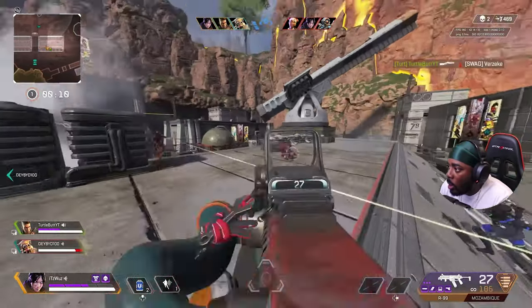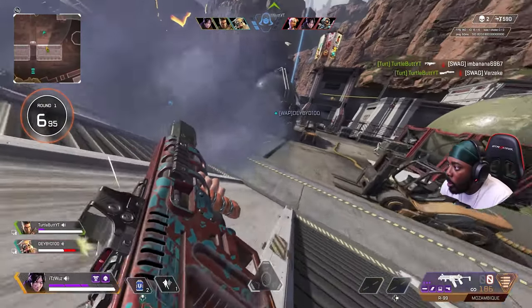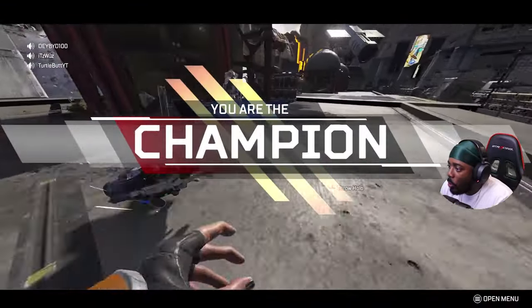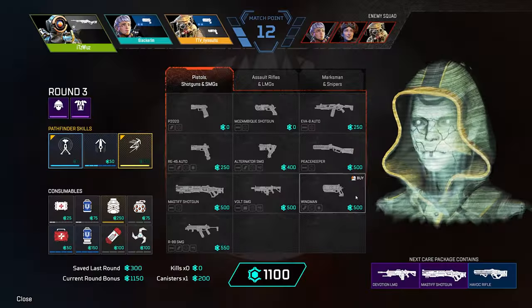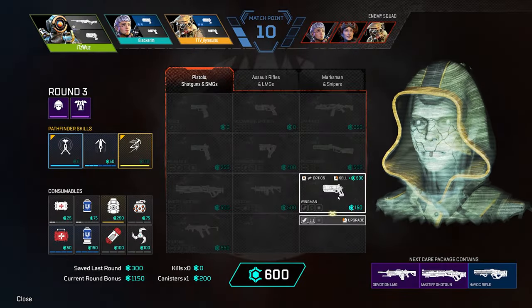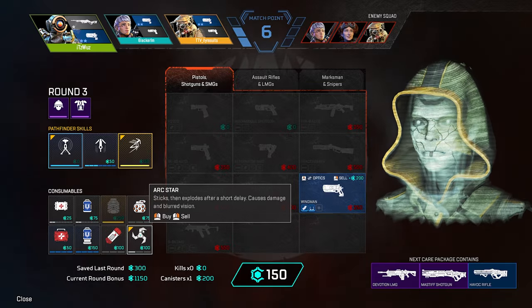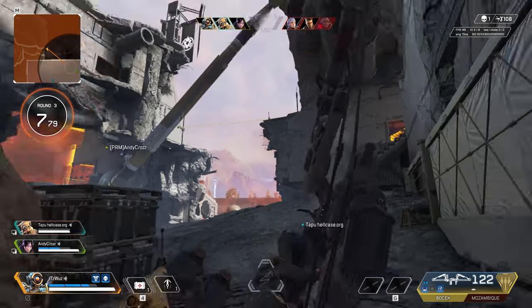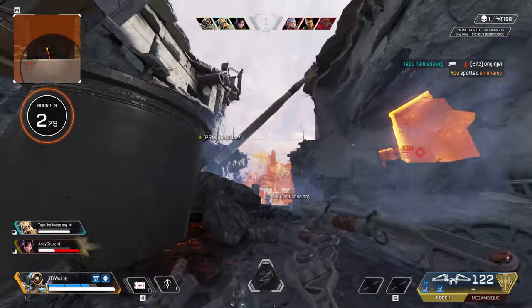Kills matter as well — each kill is worth 75 points for the next round. So you may want to thirst-kill the moment you down somebody to get those 75 points toward a better weapon upgrade or some extra consumables. You do have to buy the base weapons. The only two weapons that are free are the P-2020 and the Mozambique, and you only pay for leveling up those weapons. You can level a weapon all the way to purple, but just know it does cost, so pay attention.